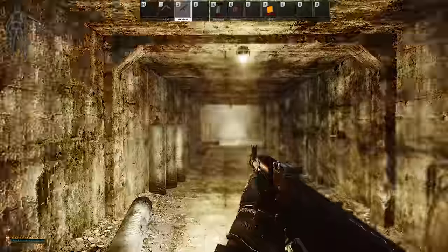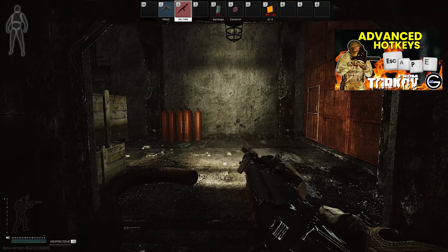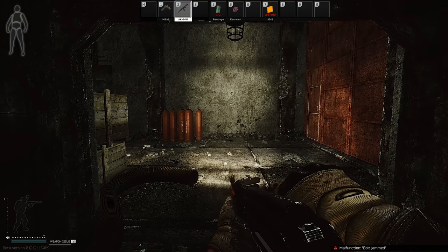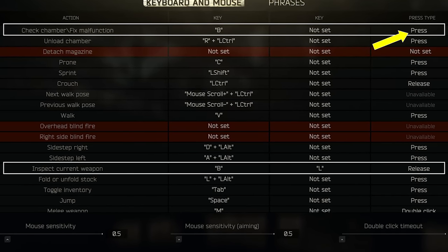I had a little play around with the settings, and similar to the bandage and hemostat bleed prioritisation key I've talked about previously, there is a way to combine this into one key. Use whatever key you want — I've chosen B — and set check chamber and fix malfunction to this key on press. Then set inspect current weapon to the same key but make it on release instead.